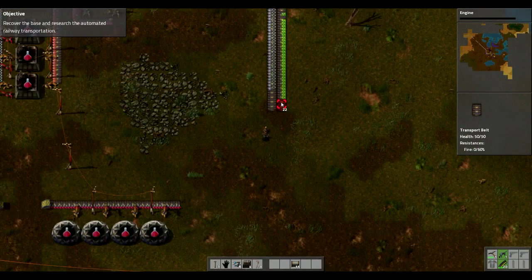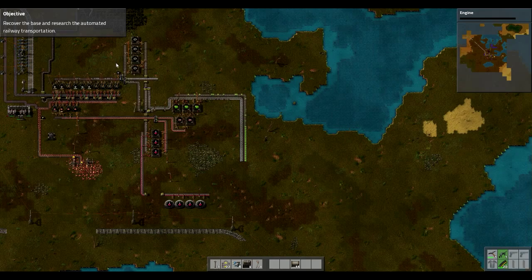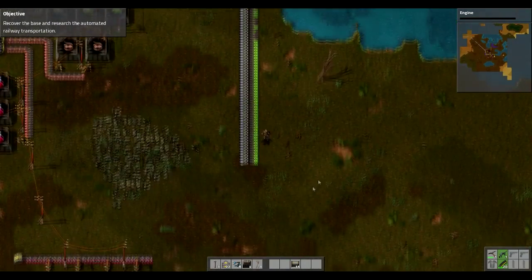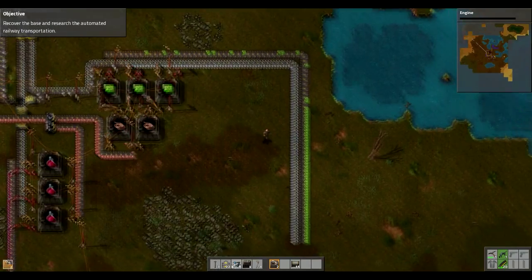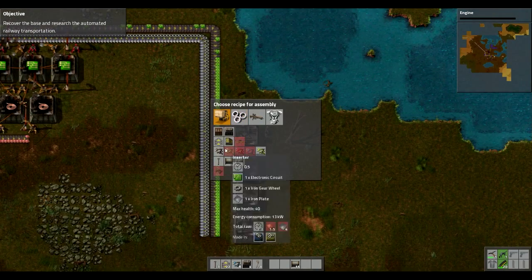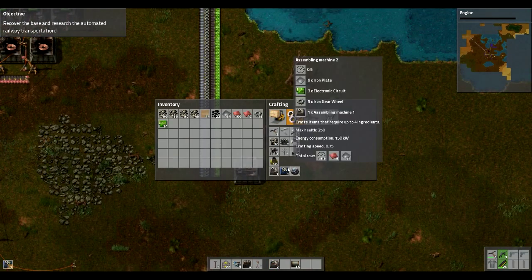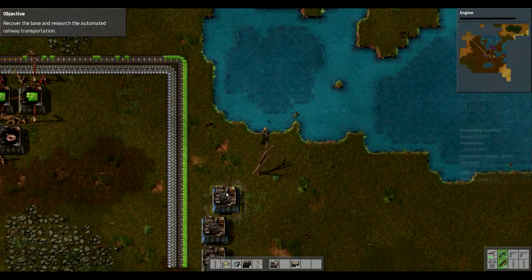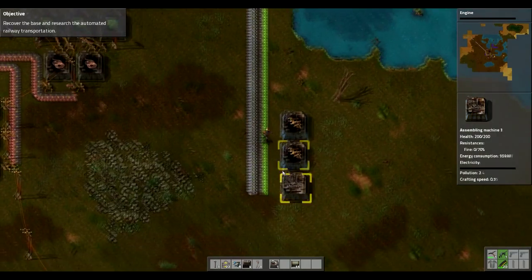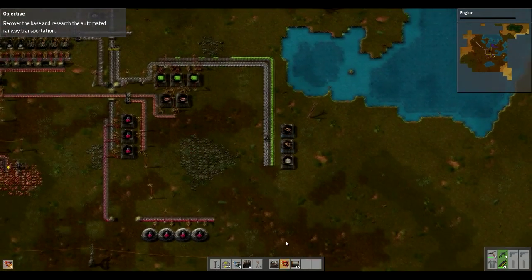Let's take a few of the belts down. I'm gonna put my factory on this side — that way if I need to, I can extend my iron down and try to get into this open spot. Another step forgotten — these need to be advanced inserters, and you should just be fine on your own to create two.